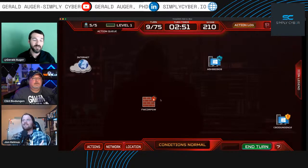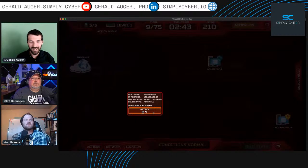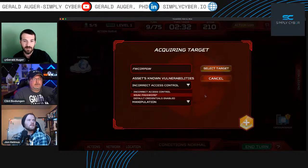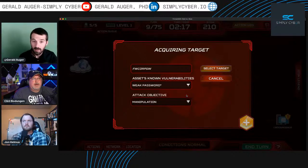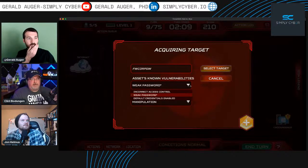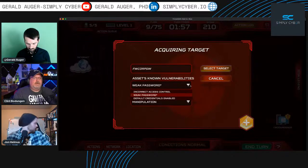We got all five resources! Let's do the attack. Going after the firewall — assets and known vulnerabilities show up. The one with an asterisk means it's been researched, so you have a better chance. The objective is manipulation. John wants to go with weak password — or actually, default credentials, since a simple Google search gives you those. Clint explains: weak password means it will be easily cracked; default credentials are known defaults.